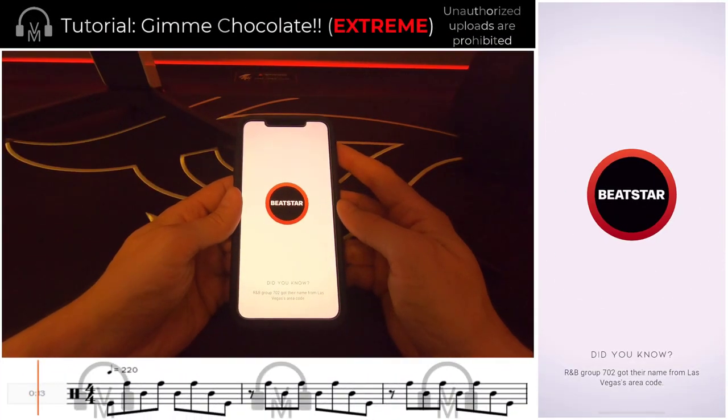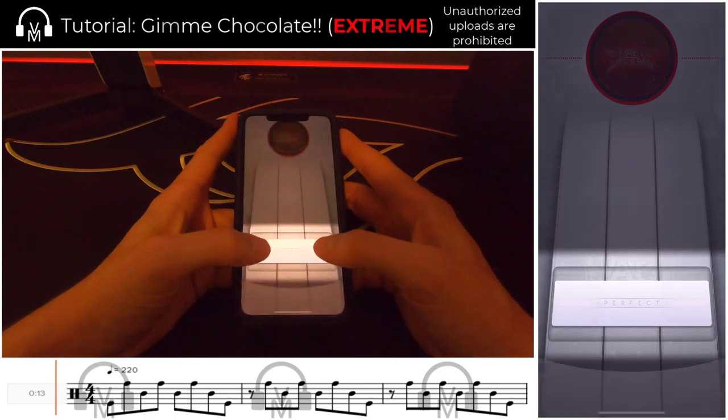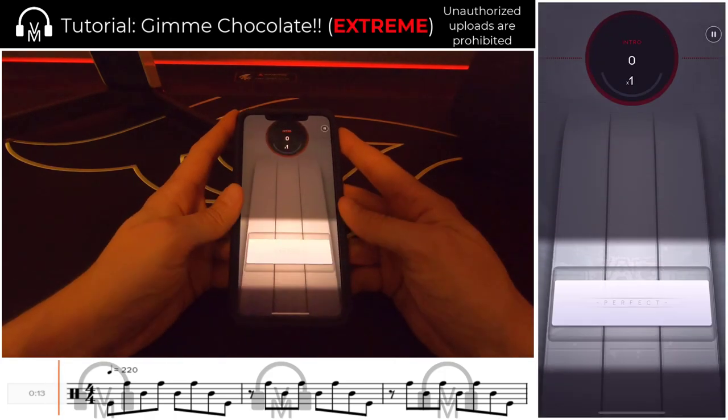Gimme Chocolate — specifically dark chocolate with 70% cacao and a little bit of sea salt, because it's so good! What's your favorite chocolate? Leave me a comment down below. And on that note, if you haven't already, hit those like and subscribe buttons as it really does help support the channel. Alright, focus — Vertigo.